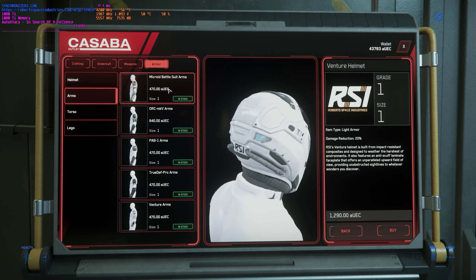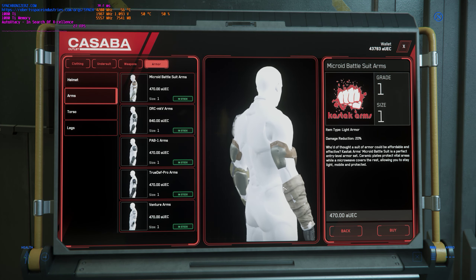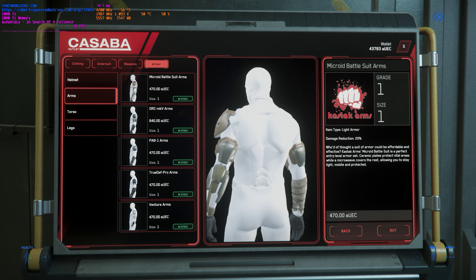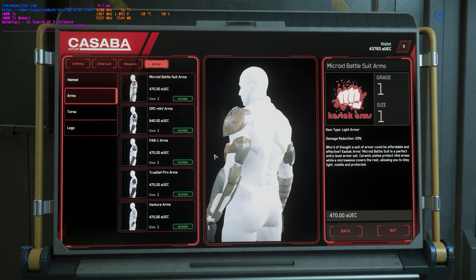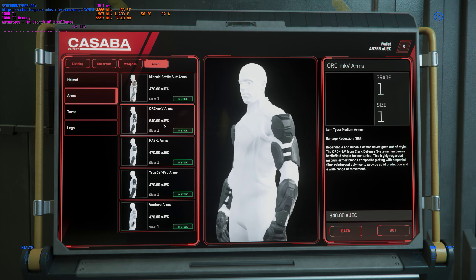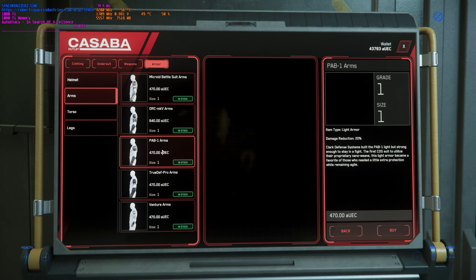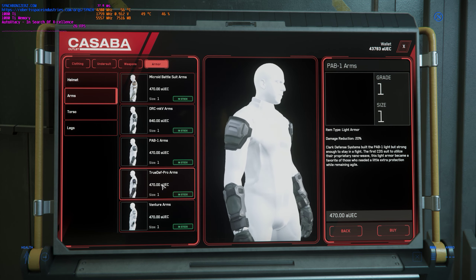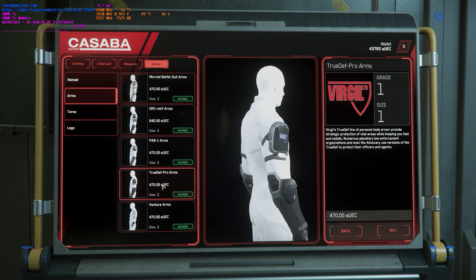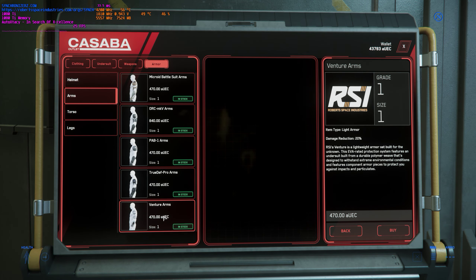For your arms, you've got the Microid Battle Suit arms — this is light armor. I wish you could spin this with your mouse instead of having it force the model to turn that way. Here's the Orc MV MKV — these are mediums. Hav-One arms are light, True Def Pro arms — I'd say they're light — and the Venture arms.